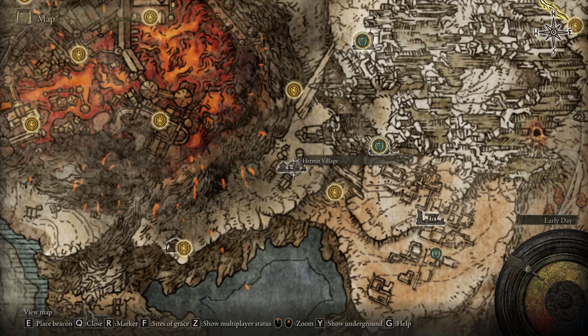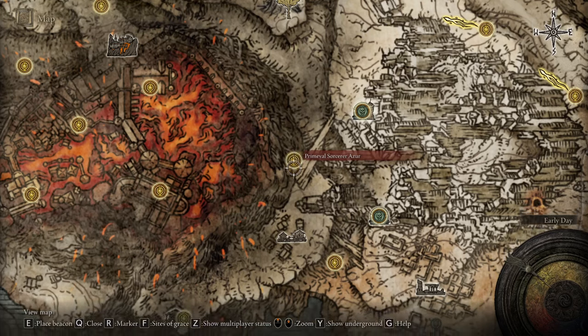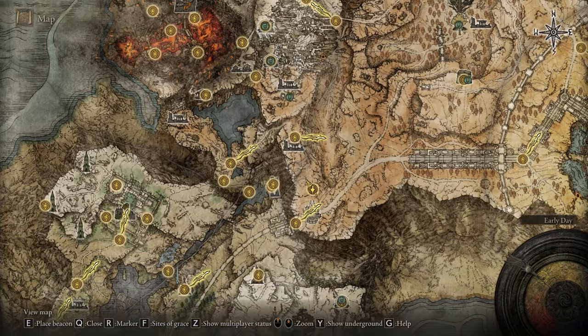Hello everybody. I wanted to make as quick a video as possible telling you how to get to Hermit Village to find Azur and get the Comet Azur spell, because I wasn't able to find an easy guide, so I'm making this. I'm going to show you on the map first, and then I'm going to run it.